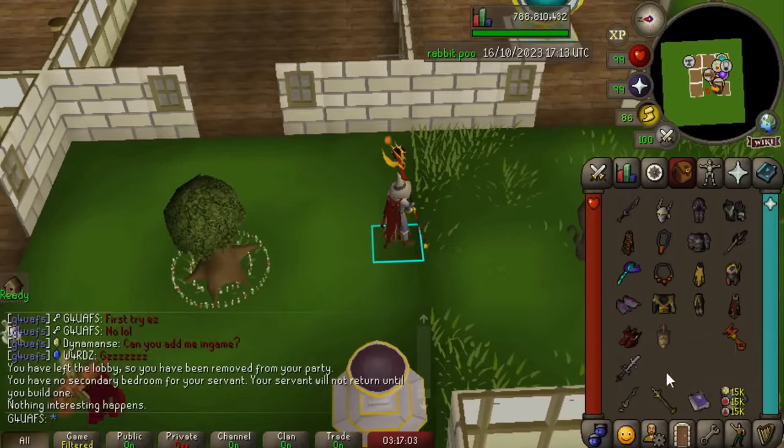Captain Erev is interrupting my moment. They have unique dialogue — 'Feed me.' That's quite demanding, but sure, what would you like? 'I demand sustenance.' I might have some cooked lobster somewhere. 'Food.' You really have a one-track mind, don't you? I want to go see if we can actually feed this guy something. Here's a shark, buddy. 'Nothing interesting happens.' Are you kidding me, Jagex? Absolutely horrible game — I'm actually going to unsubscribe.